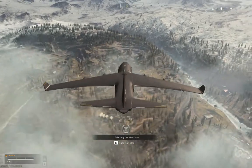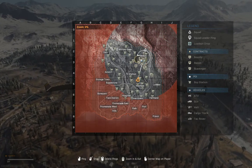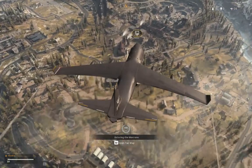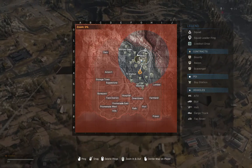Battle Royale. Use your TAC map and choose when to deploy from the aircraft. The white circle on your TAC map shows where the gas closes in. The timer shows how long you have before that happens.